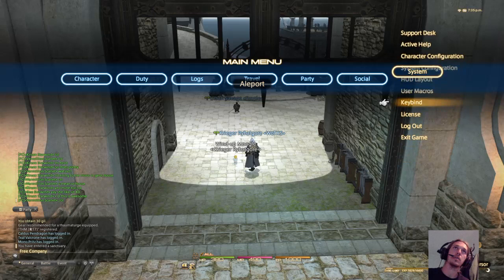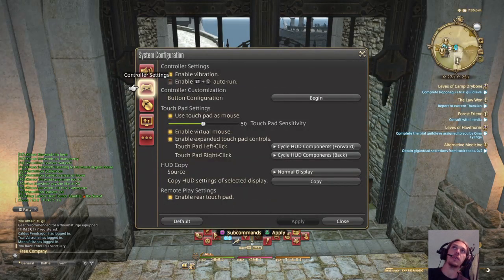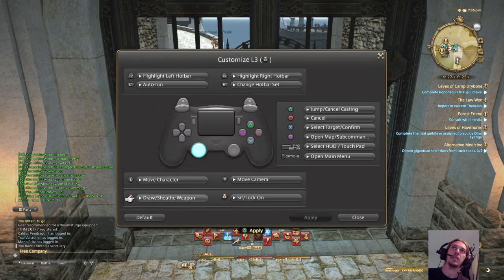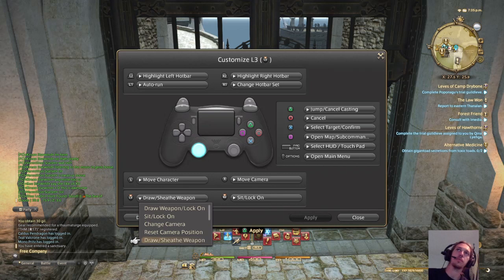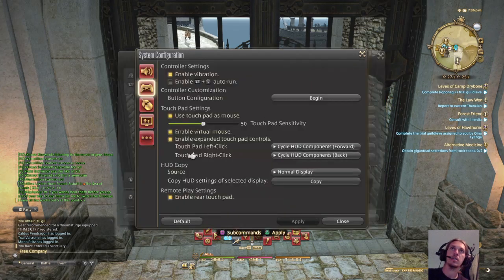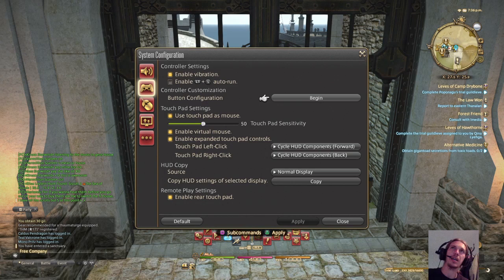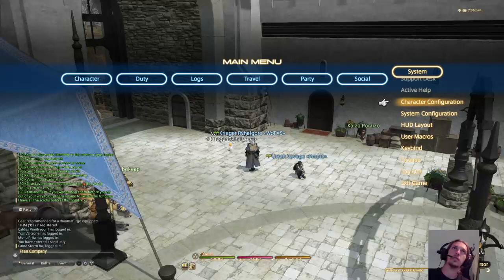First of all, go to System — yes, System Configuration — go over to Button Configuration. By default, draw weapon is set to lock-on. You're gonna change that to Draw/Sheath Weapon. This is really really important. Change that to draw sheath on L3, or whatever button you want — I like L3.